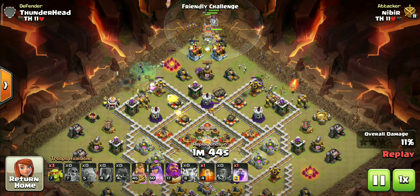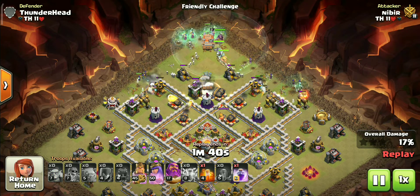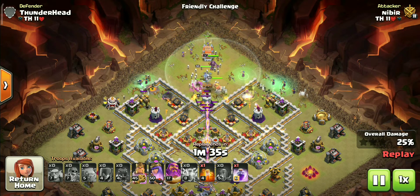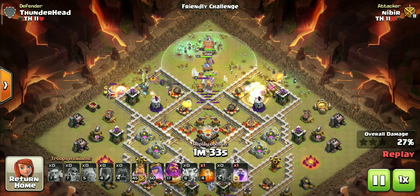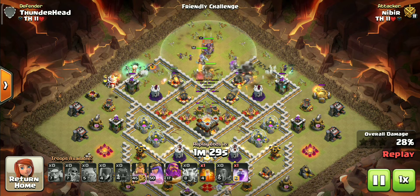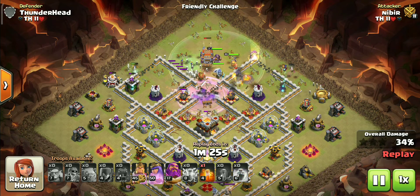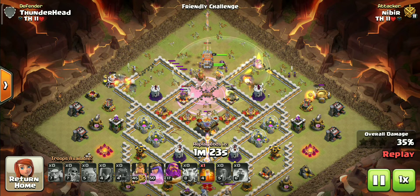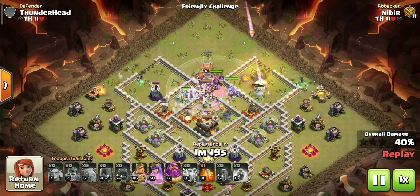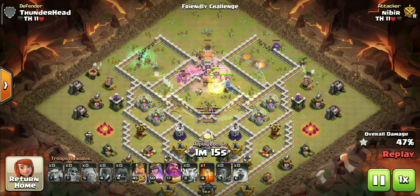Deploy the log launcher and heroes a bit late after funneling so that they don't walk away due to an improper funnel. This is a symmetrical base — always remember witches work best on symmetrical bases, so whenever you see a symmetrical base just go with witches without any doubt. To be honest, there is nothing much to do in this strategy after the initial setup. Once you've got most of your troops along with heroes into the core successfully, just sit back and watch your troops crush the base.